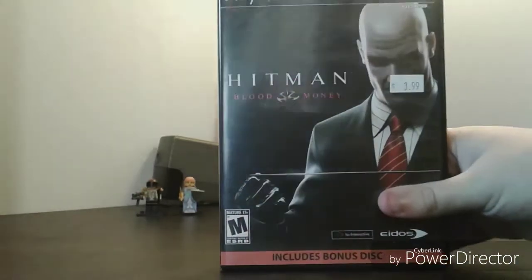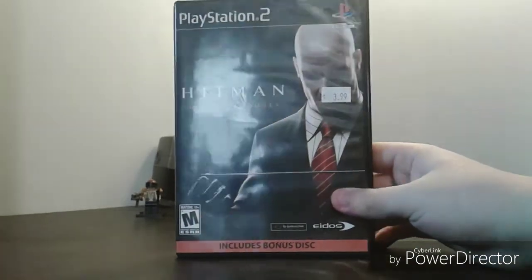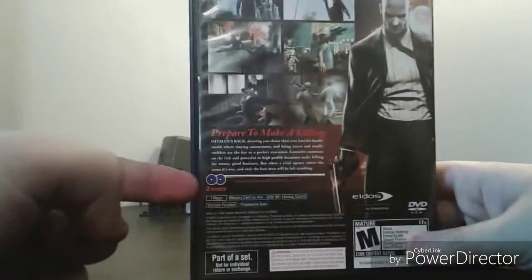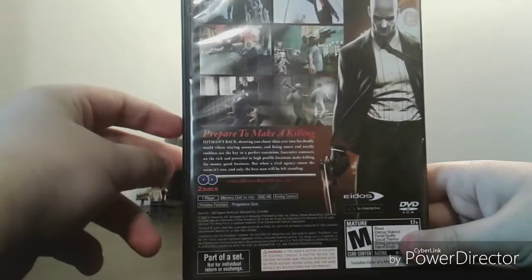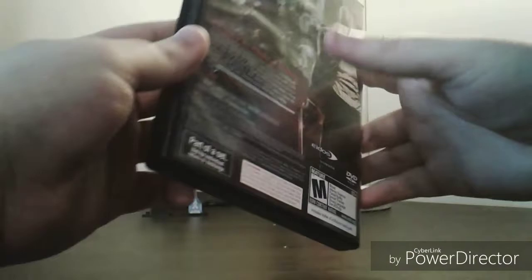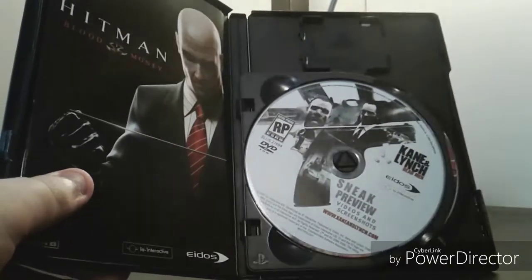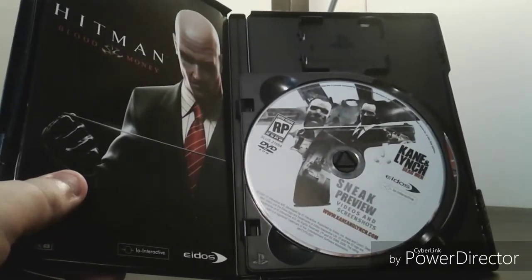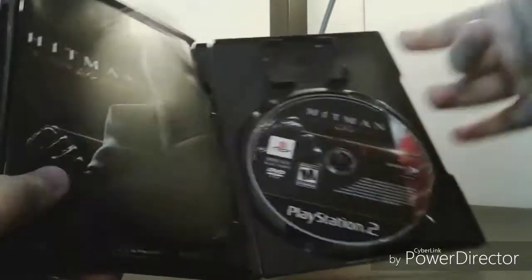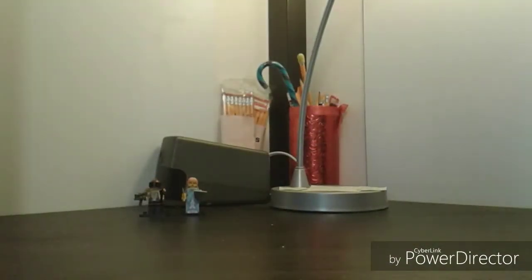Next is Hitman: Blood Money, with the bonus disc — that's the main reason I bought it. 'Prepare to make a killing as Agent 47 — maybe going in normally or stealth killing every single person in sight.' The bonus disc has a sneak preview of Kane and Lynch: Dead Men. Then here's the actual disc for Hitman: Blood Money, and on the back of the manual is Kane and Lynch stuff.